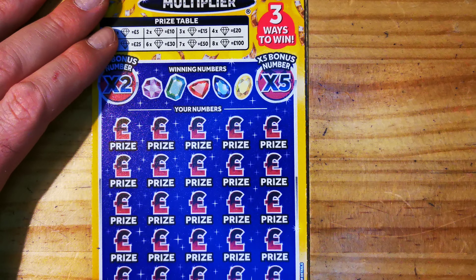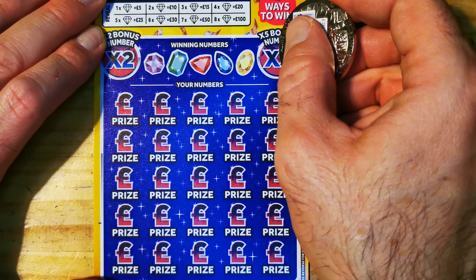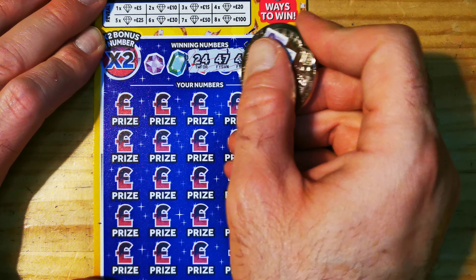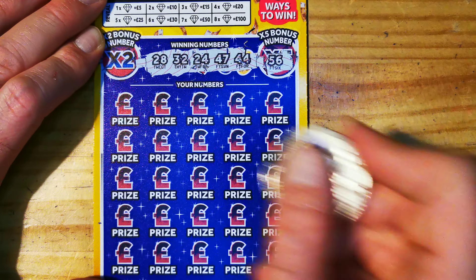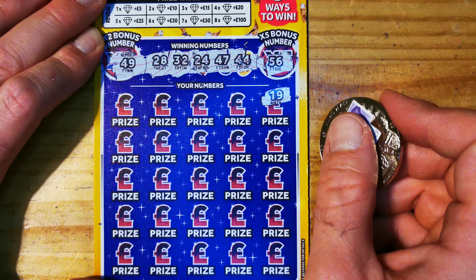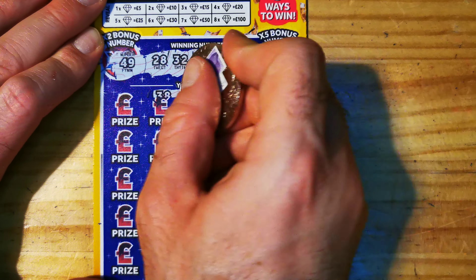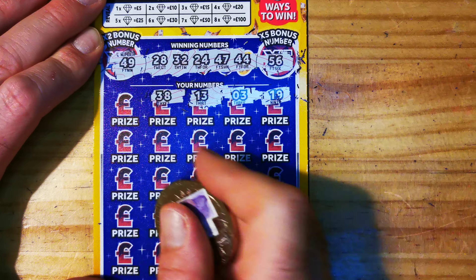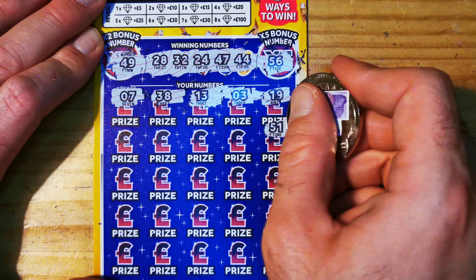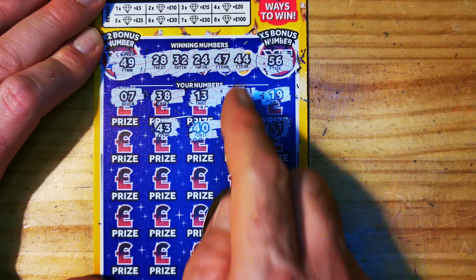We have a wad coin — last one guys, let me just adjust that a little bit, there we go. Our numbers are 56, 44, 47, 24, 32, 28, and 49. We have 19, number 3, 13, 13. Lucky with some: 38, 28, 7, 51, 12, 40, 43, 44.